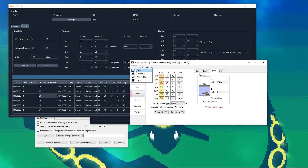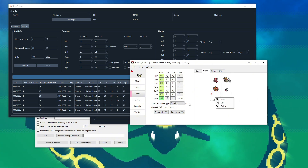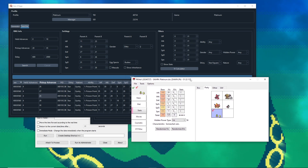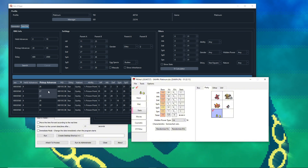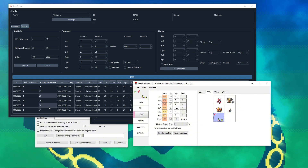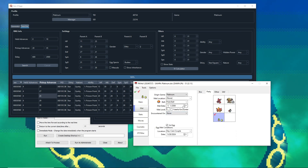Close out and open PKHeX to load the save back up. We have a shiny Budew with exactly the stats we were aiming for. From my testing — only two attempts, so small sample size — the held advances determine whether you get a shiny, and the pickup advances determine the specific IVs. I'd recommend always doing pickup advances to be safe.